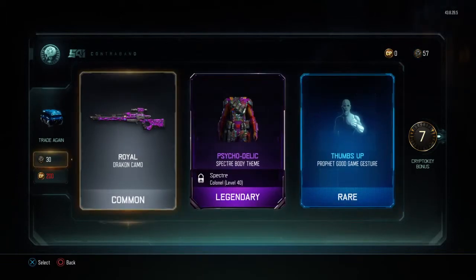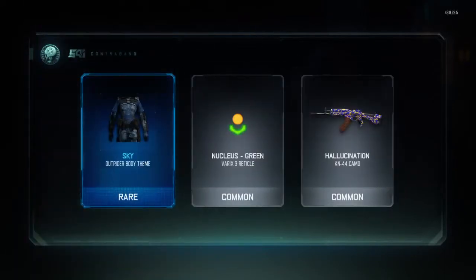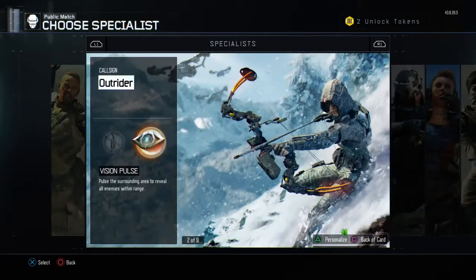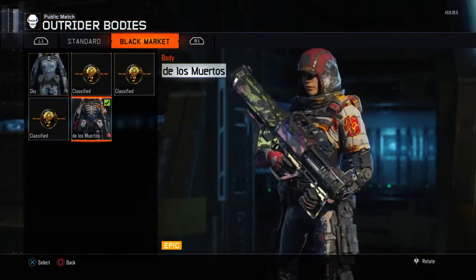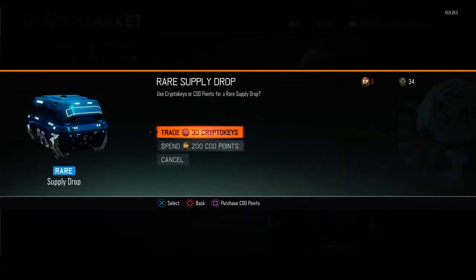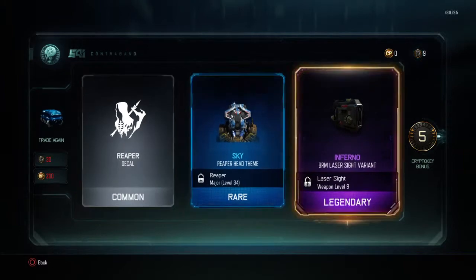I use the Specter — that's not bad. We need three more crypto keys for an extra drop. Open Sky — once again, another Outrider thing, terrible drop. We have enough for an extra though. Let's just look at that Sky — it doesn't really look that good on her but whatever. Black market — one last rare. Boom, bow, bang — we went out with a boom.